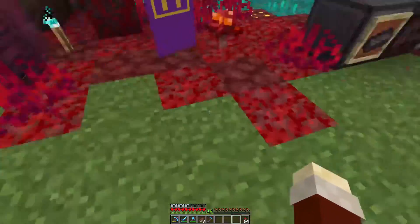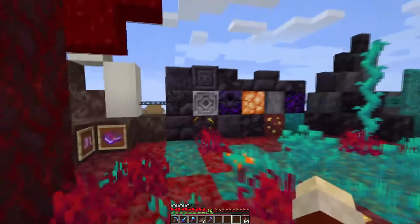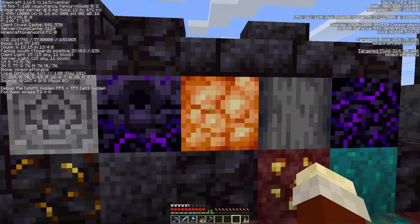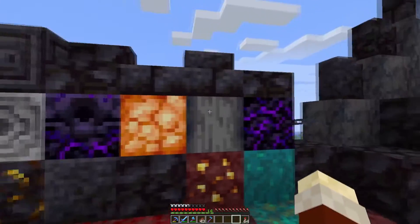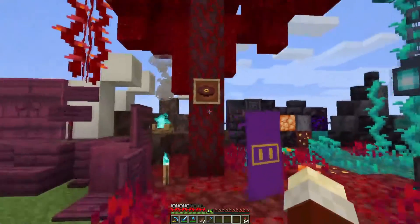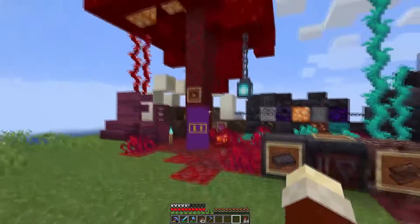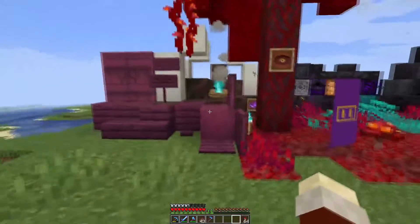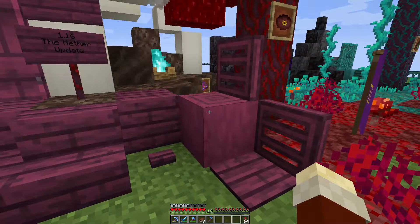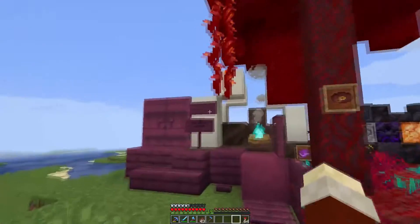So not only do we have the four new biomes — the Crimson, the Warped, the Basalt Delta, and the Soul Sand Valley — we have lodestones and respawn anchors, shroomlights, crying obsidian, smooth basalt, regular basalt, blackstone and all the blackstone variants including the chiseled. We've got a new banner pattern — the snout — the new music disc, warped fungus on a stick, warped fungus, crimson fungus, and all of the different Nylium types, and the hyphae — crimson stem, warped stem, planks and trapdoors and doors and signs.